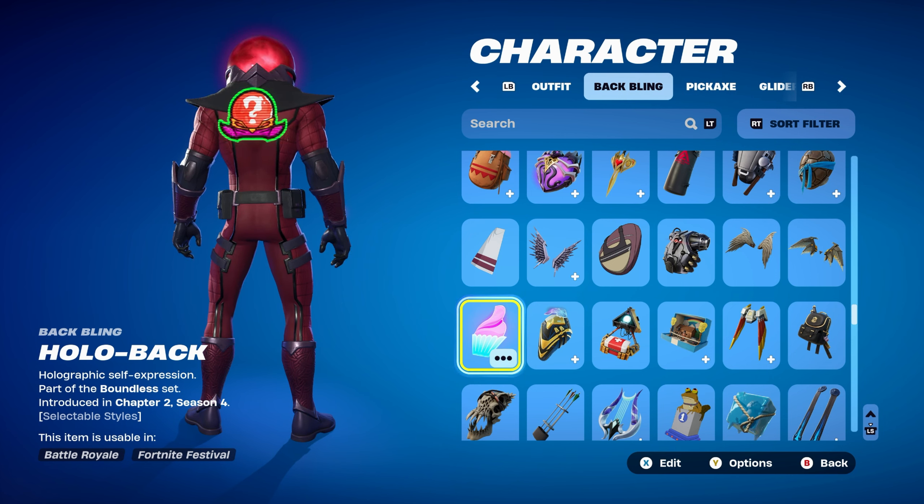The weapon wrap for combo 8 is 9 Tiered, part of the Fortnite set, introduced in Chapter 1 Season X as a battle pass reward — a red and black themed wrap.